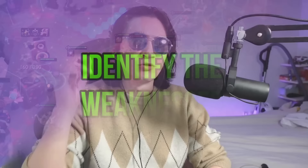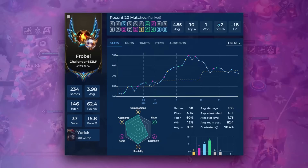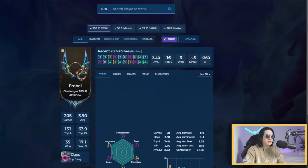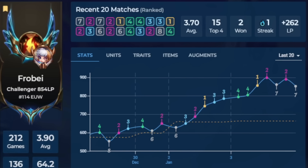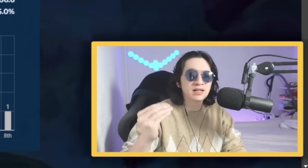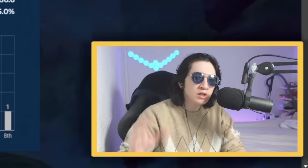To identify your weaknesses, we will use tactic.tools — a website I use every day to check stats on many different things in the game to constantly improve myself. You're going to type your in-game name, select the right server, and then go to 'last 20' because we really want to see the last trend of your games. Make sure you go on ranked, because if you play normal games or any other game mode, it won't count — we only focus on ranked to make you climb higher.